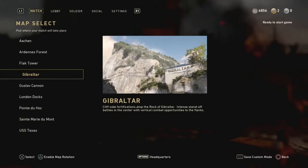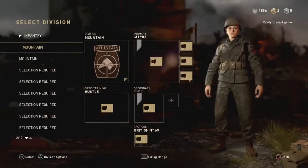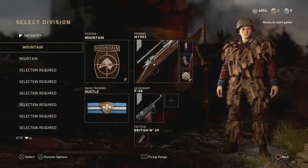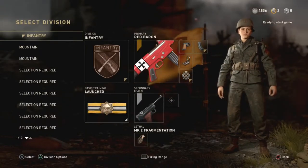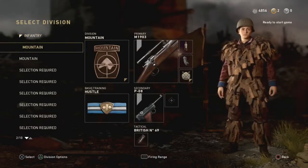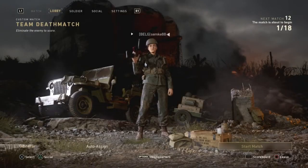Of course, if you are completely new to the game, you can choose any map to start. For the soldiers, you can choose what you want to pick and which weapon you want to improve. I usually train two weapons, and that is assault rifles and sniper rifles. Of course, you can choose yourself. And then we are going to go into a match.